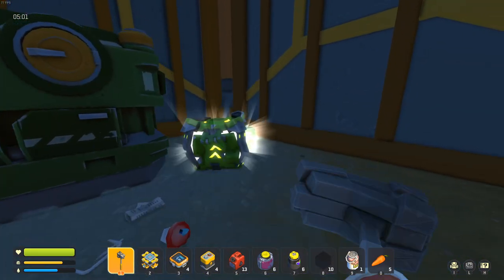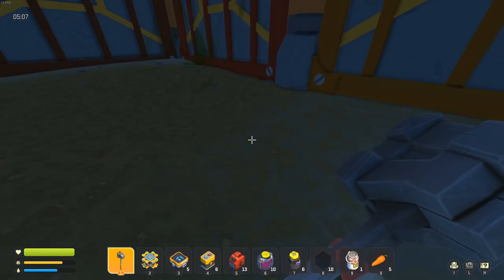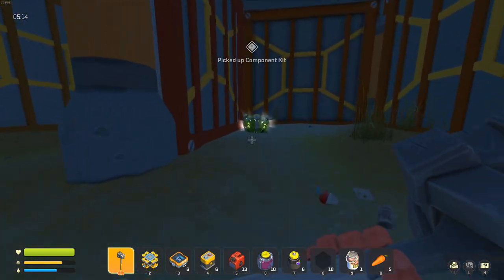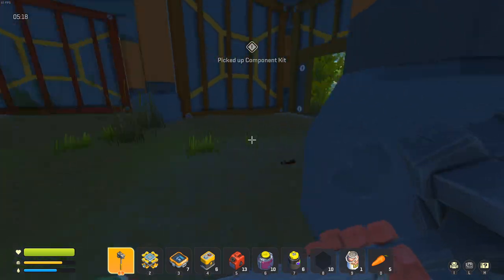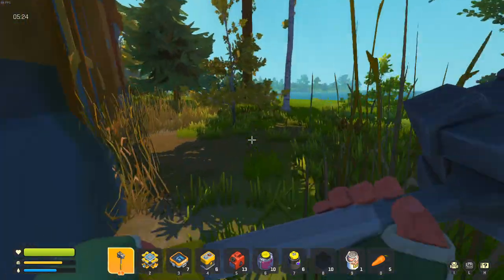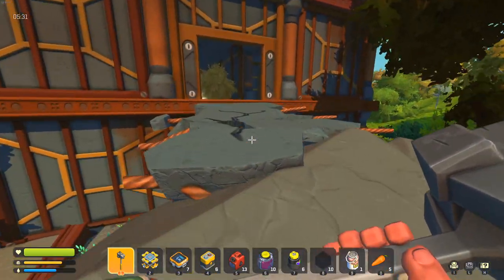I just want to make sure there's no haybots down here. And look — this chest has a component kit. It's got some batteries in it which you can use for electric engines. That's cool. Got another component kit, so that's two from this building and three from this building. This is only the third building I think I've searched as I've been driving around — we found three from the first two, and now three from just this one on the first floor.